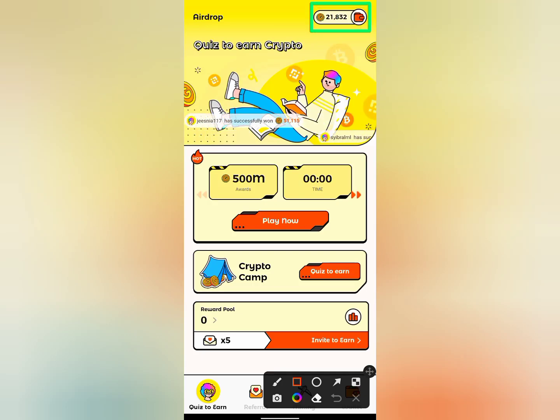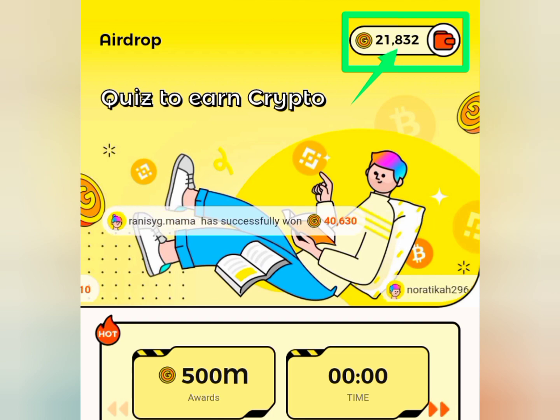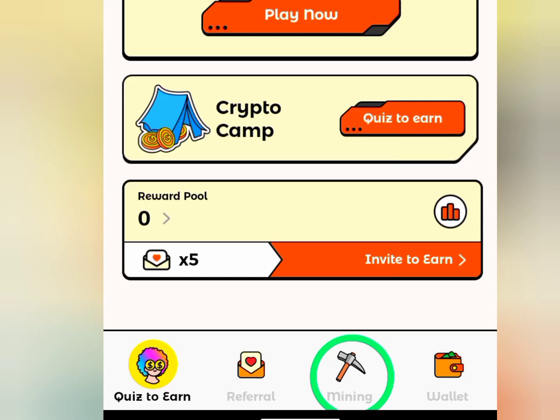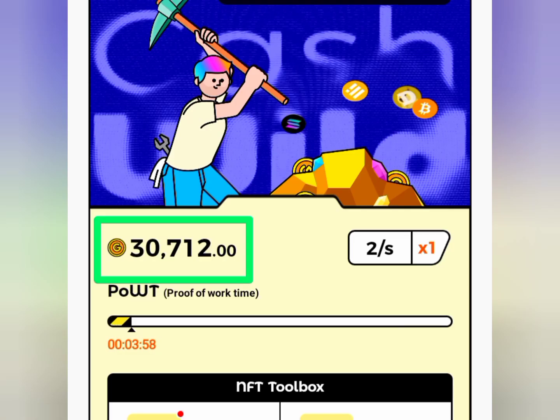As you can see right here, I got over 22,000 proof of work, and I can withdraw directly to my Binance wallet when it is listed on Binance. So when I click on mining, you're gonna see my total earnings right there — I have mined over 30,000 proof of work, and it's still mining.